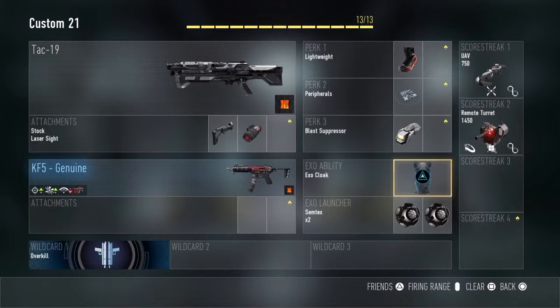The UAV has support and extra assist points. The Remote Turret has support, 360-degree turret head, and Sentry, I believe. So this is a voiceover, so I can't really go in and check it right now.